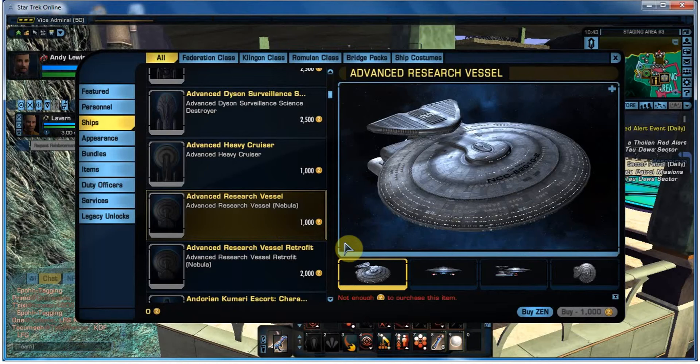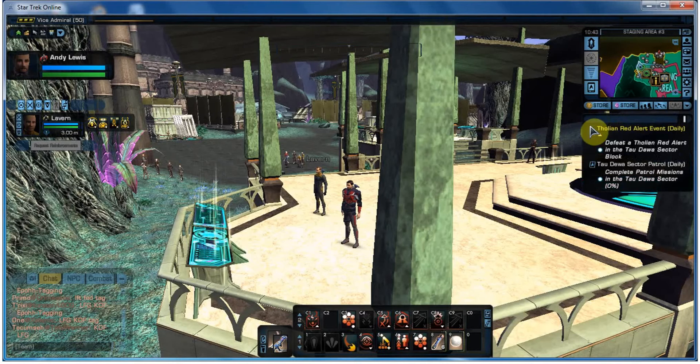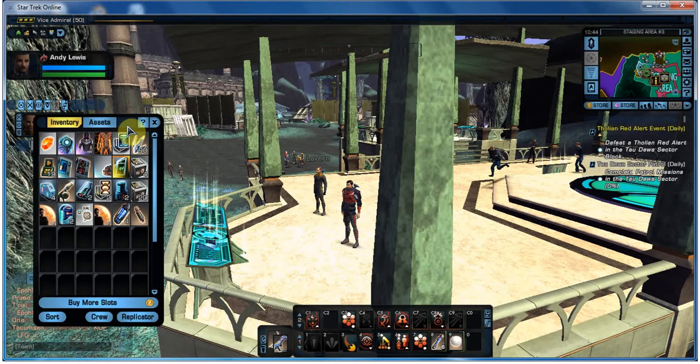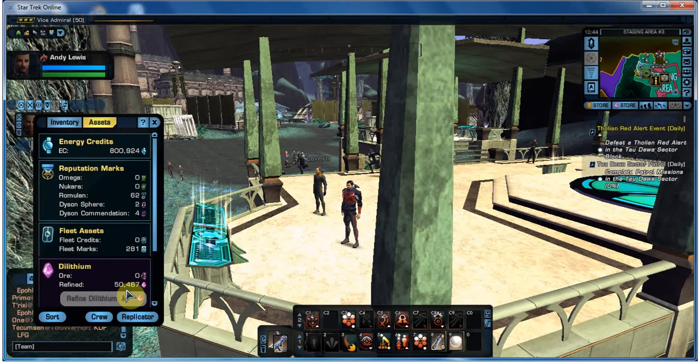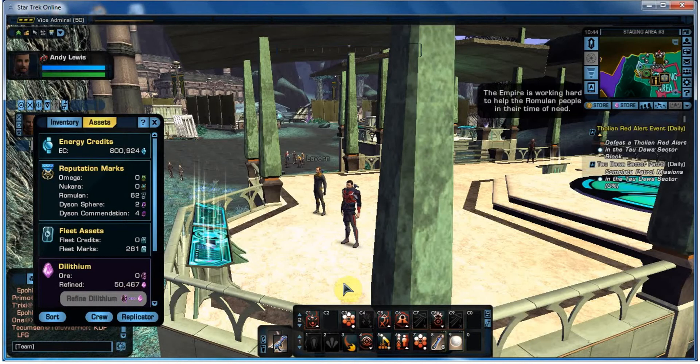But if you're on a low to medium budget, it might not necessarily be your choice. The next possibility is buying a ship with dilithium. You can get a decent escort or a destroyer for anything from 80,000 dilithium upwards. That can be a little bit cost prohibitive because dilithium is sometimes a little bit pricey to collect. I've got 50,000 dilithium, so I'm just a little bit short of the minimum ship amount.